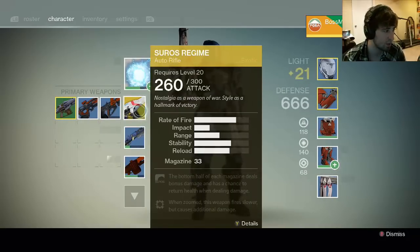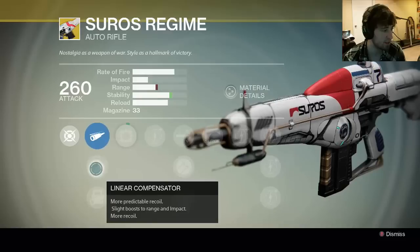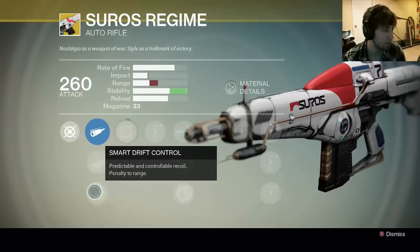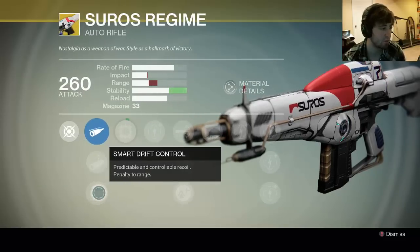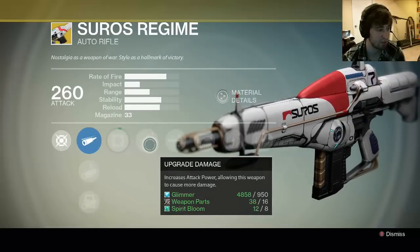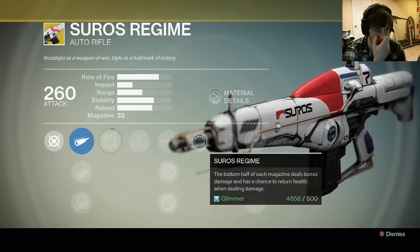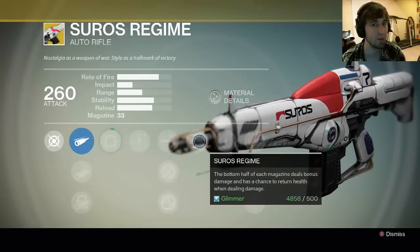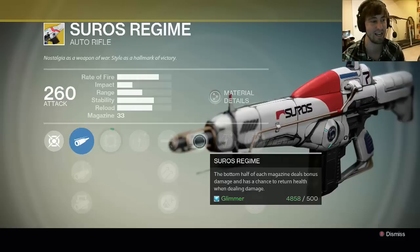Let's just look at what the things are. Field Choke — more range and impact. Linear Compensation. Smart Drift Control — predictable and controllable recoil, penalty to range. Focused Fire — upgrade damage, which is crazy, it goes to 300. High Caliber Rounds. Suros Regime — the bottom half of each magazine deals bonus damage and has a chance to return health when dealing damage.